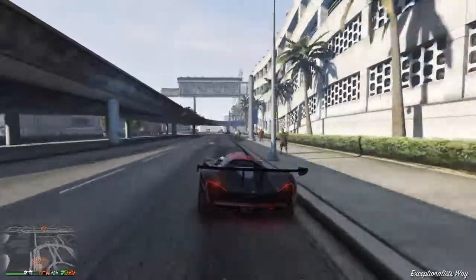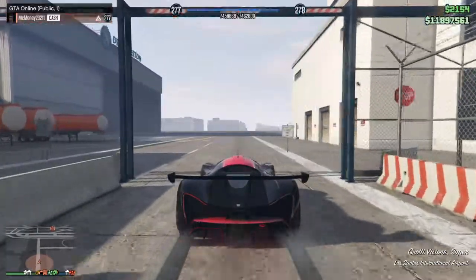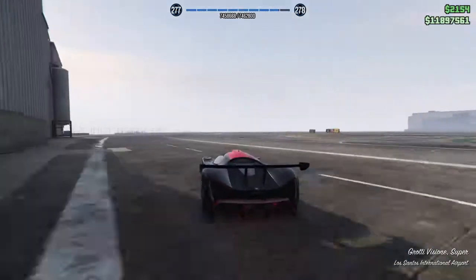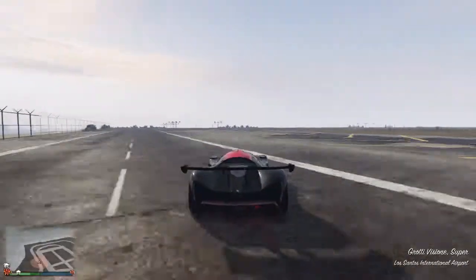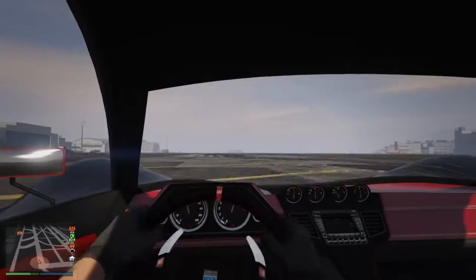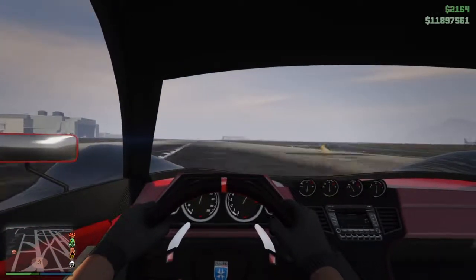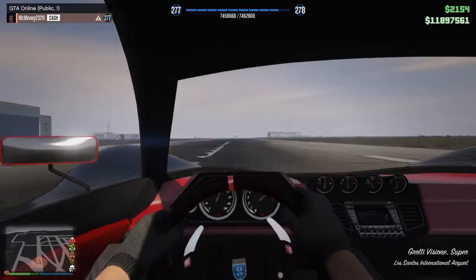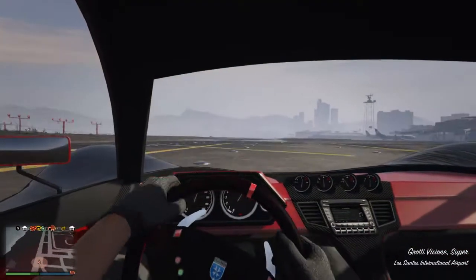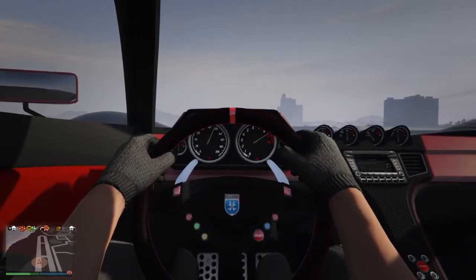Now since we bought the hangar, does this gate open up for us? It does! Or is it just because I'm in a public lobby - I'm not sure how this gate works. It's always messed up, sometimes it opens and sometimes it doesn't. Let's get in first person. The inside doesn't look bad either. Now isn't Grotti the Ferrari in GTA? Because Progen is McLaren, so it has to have some Ferrari in it. If you guys know what Ferrari, let me know.